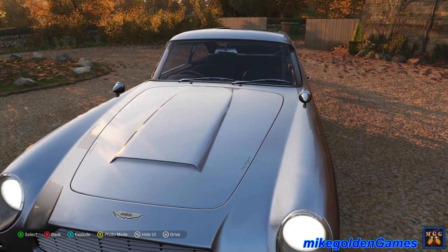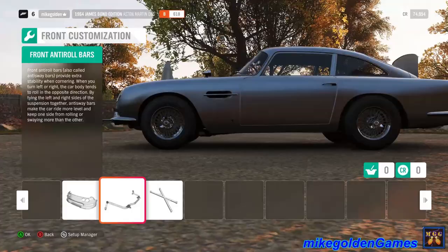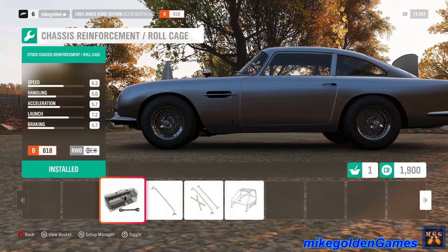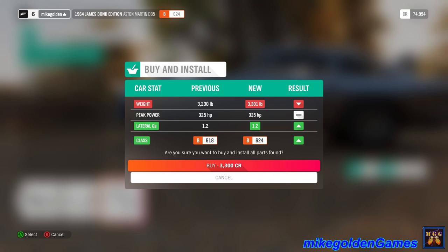Let's see — can we open the hood? That's kind of disappointing. You can't actually open the hood to look at the engine. I am sad about that. We've got the front anti-roll bars — we definitely want to upgrade that because what we had, that was not doing us any good. We'll add that. Install that.